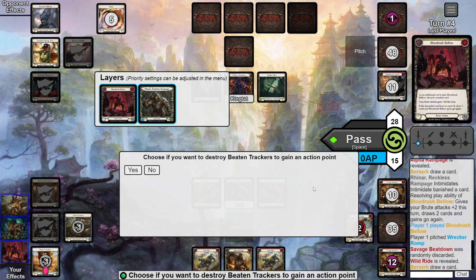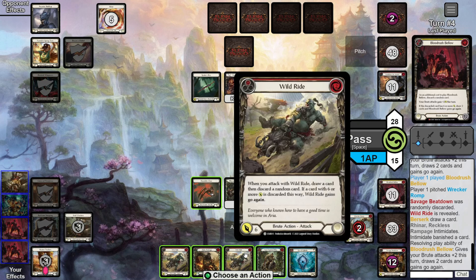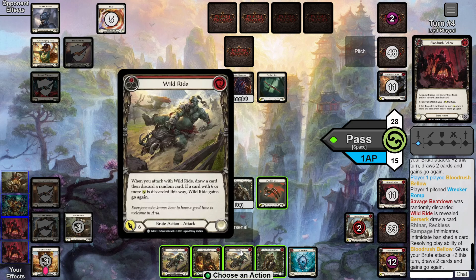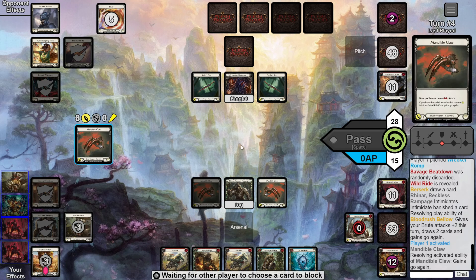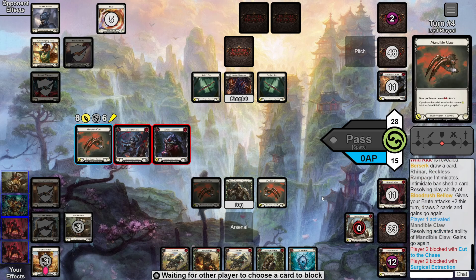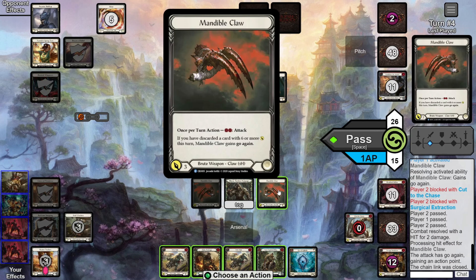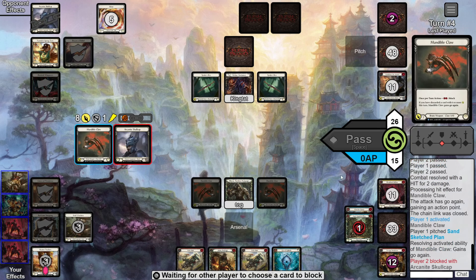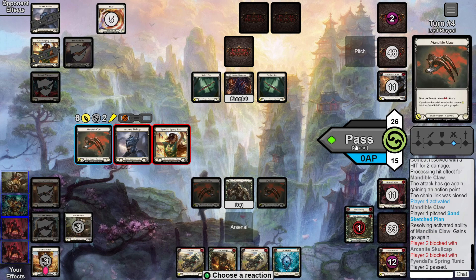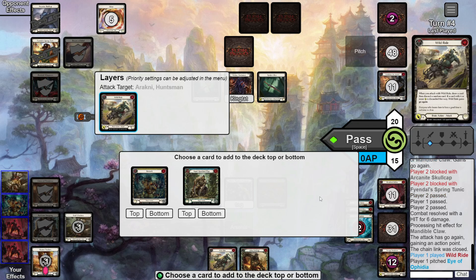Berserk draws us a card — Alpha Rampage — and then we draw two more from Blood Rush, which draws us into another Blood Rush. We do it again, we draw into a Wild Ride off the Berserk, this time drawing two more blues. From here we've got infinite resources, so we're going to send in a Mandible Claws for 8 go-again. The opponent correctly blocks, but it doesn't matter. We pitch another blue and swing in for 8 go-again once again.